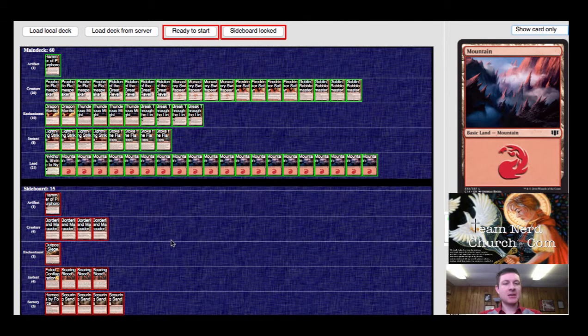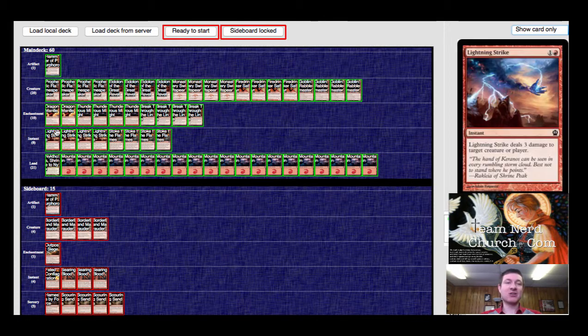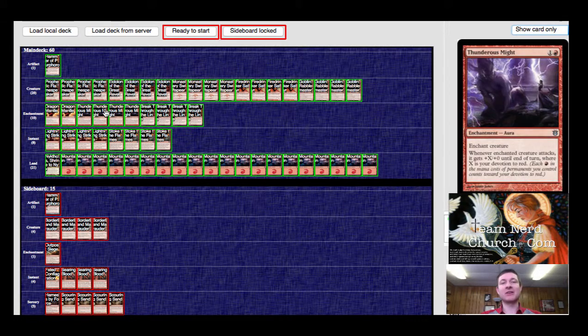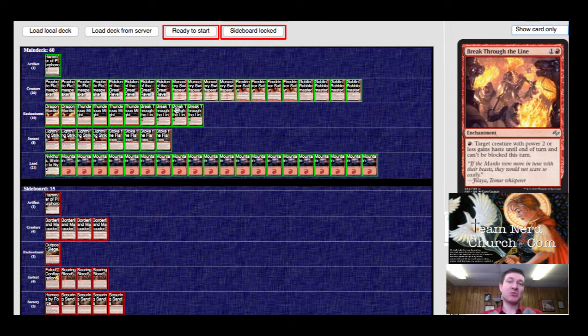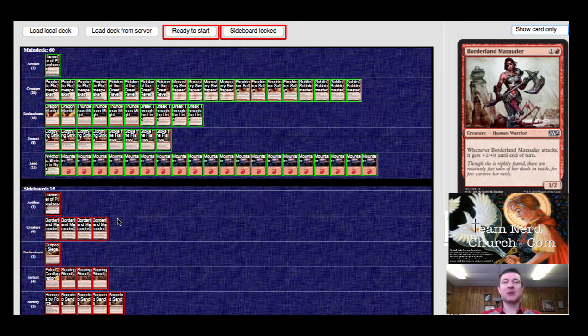We're continuing on with the same deck. I've been messing around with the sideboard a little bit, and I thought that maybe Borderland Marauders might be an okay sideboard inclusion for all of the decks that have a lot of creature kill, because I often find myself in a position with those decks where I just need one more creature because I've got a whole bunch of enchantments, like a Dragon Mantle or a Thunderous Might, or just a breakthrough line on the board, and all it needs is a creature. So I thought maybe putting some basic creatures in there might be good.